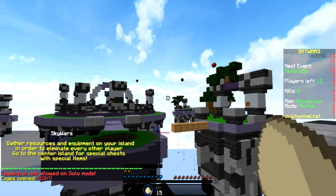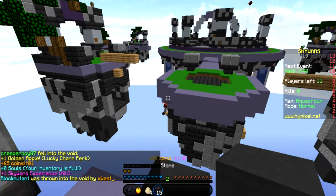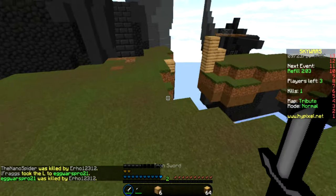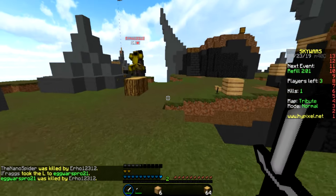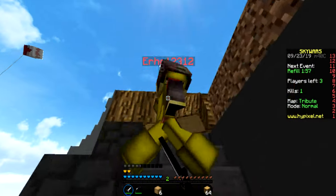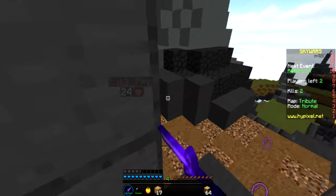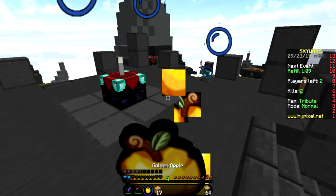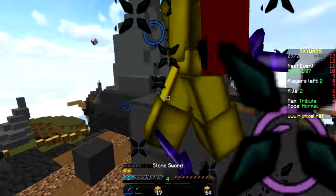Still on the parkour server, one of our biggest builds — if not the biggest — is Ascendance. Ascendance is a free-roam mode where you can go anywhere, do parkour, get rewards, and try to complete everything available. The staff team have put a ton of hours into it, and we are still working on it all the way up to release.